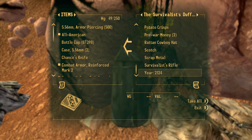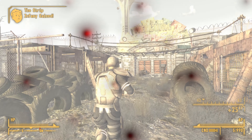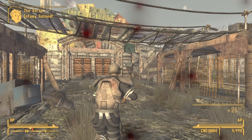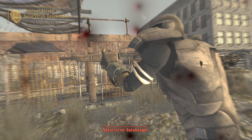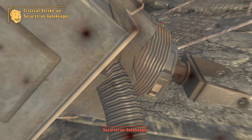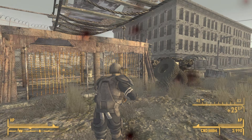Go ahead, open the bag and inside you will find the Survivalist Rifle. Compared to other rifles, the Survivalist Rifle has a higher rate of fire with a low spread.